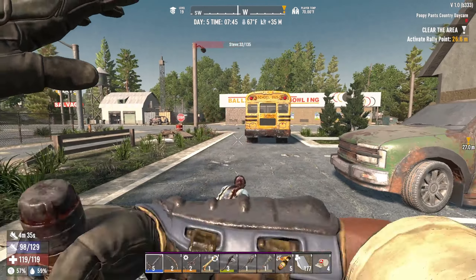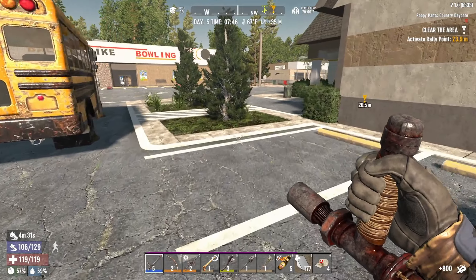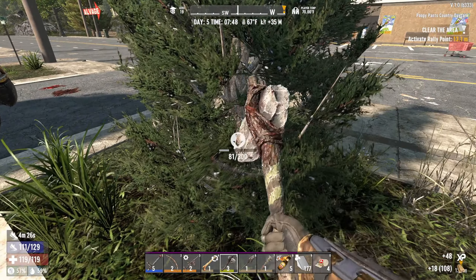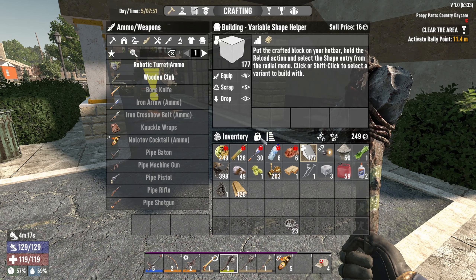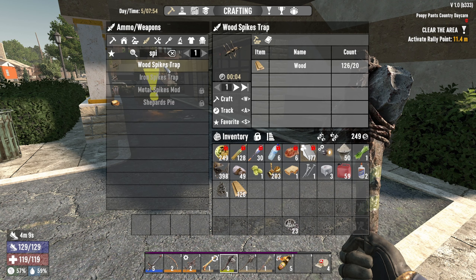I'm looking for vehicle magazines and now with our nerd outfit when we read one we do get that chance to get credit for two — it was five or ten percent but I'll take it. This guy's kind of jogging. We do have a tier five baton now, which is a lot better than the tier two we had before. I'm all about that. Let's grab some wood.